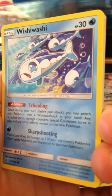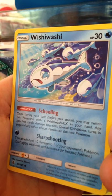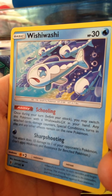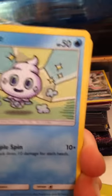Gumshoos! Wishiwashi - I've never actually seen that. Once on your turn you may switch this Pokemon with a Wishiwashi GX in your hand, and any attached cards, damage counters, and special conditions transfer into play. That's not too bad. My opponent did that in one of the matches, but I knocked out the Wishiwashi. Gumshoos goes into the good pile.